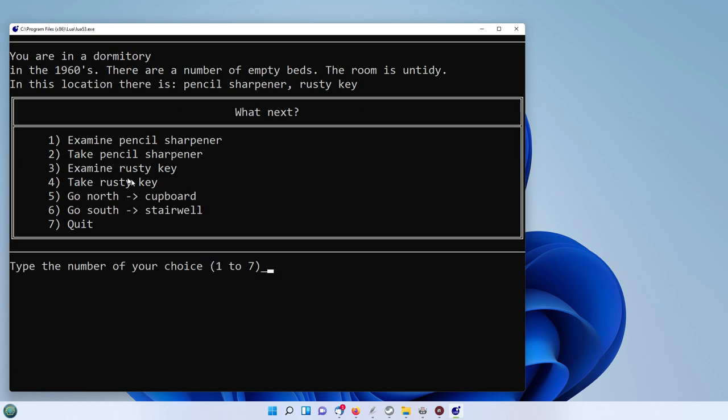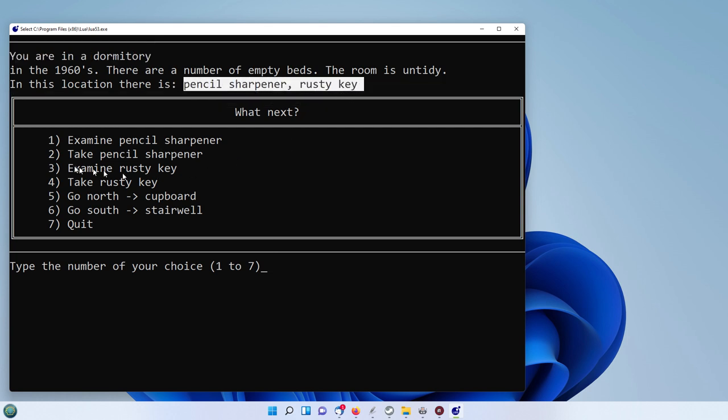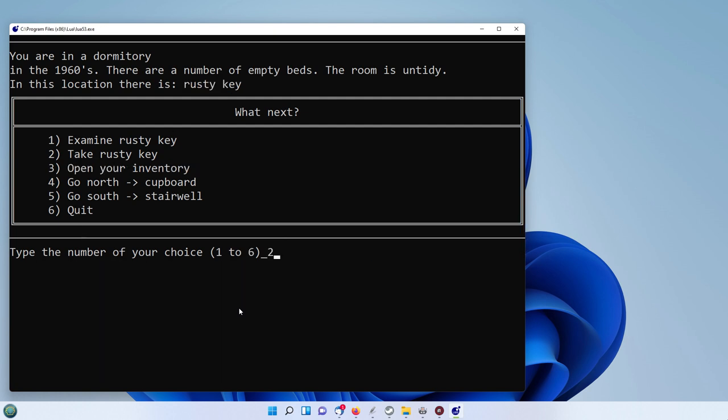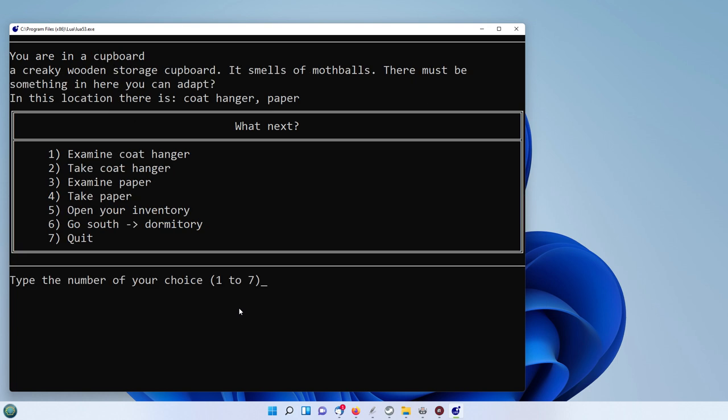Now we're in the first of our locations — the dormitory. In the 60s there are a number of empty beds, the room is untidy. In this location there is a pencil sharpener and a rusty key, so you've got examine and take as before. Let's quickly take the pencil sharpener and the rusty key. That narrows down the choices, so we're going to go north to the cupboard. Because we picked up the rusty key it will let us through, and now in here we're going to take the coat hanger.